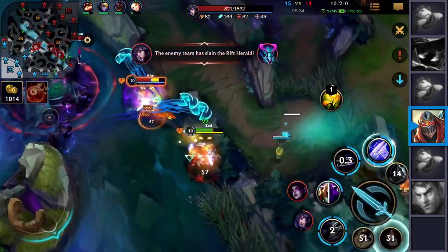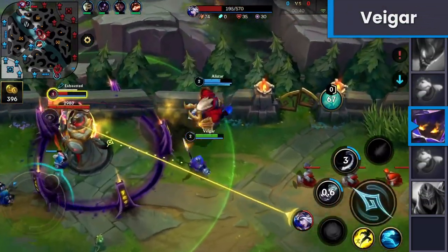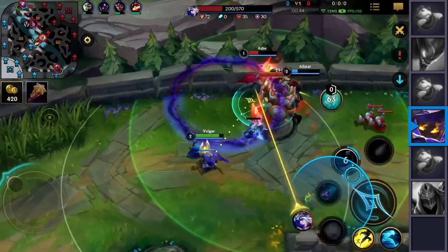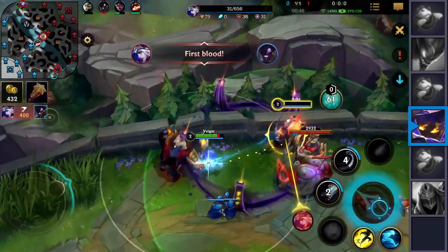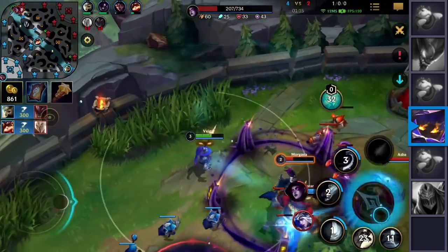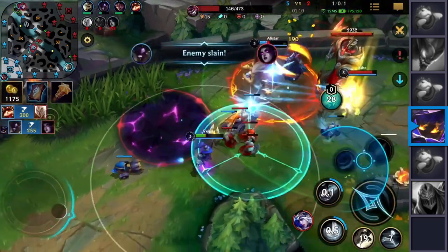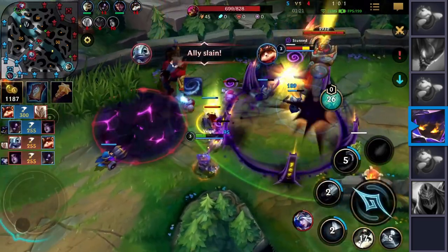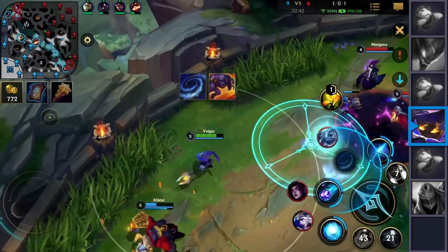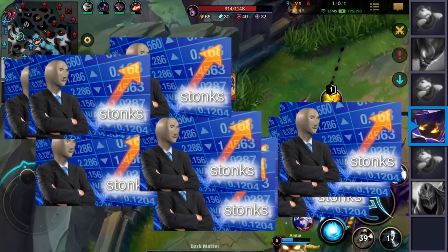Too much value also comes in the form of Veigar's cage. This little fella is giga-annoying, especially if you pair him with anything that can push the enemy around. And if you have such a champion, all you have to do is follow our advanced, insanely detailed and overpowered Veigar step-by-step guide. Step 1: place your cage. Step 2: let your ally knock them into the cage. Step 3: immediate profit. Repeat those steps for maximum income.